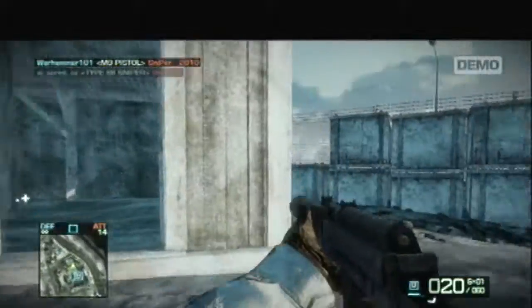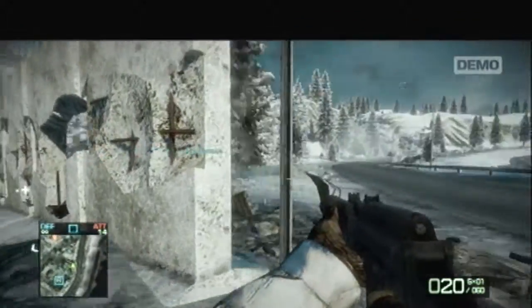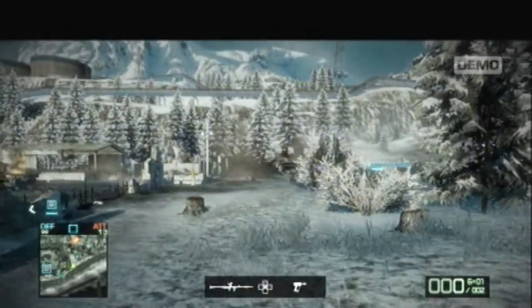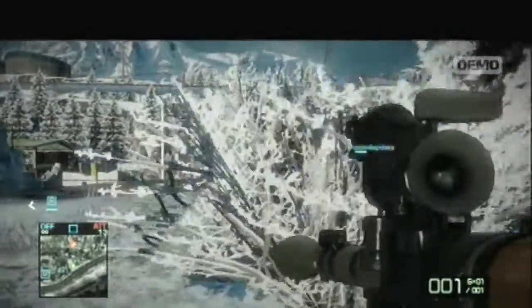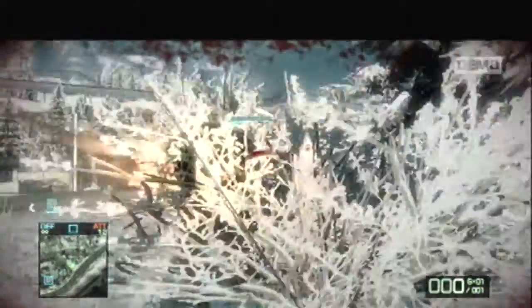All the buildings can be fully taken down. You can see me taking cover behind this structure, but it can be destroyed if a tank hits it — there's actually a tank right there in front of me. I get a nice hit on that guy. Basically, if someone sees you run into a building thinking you can camp, they can just blow the walls down.